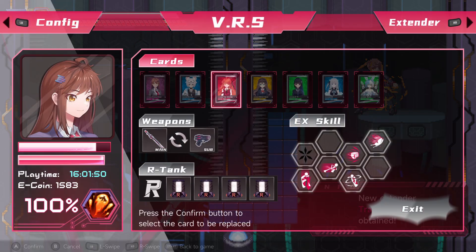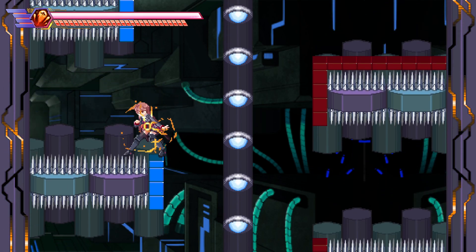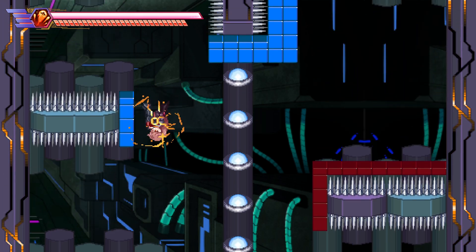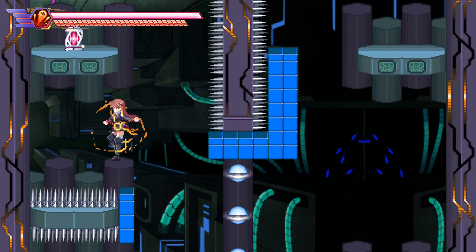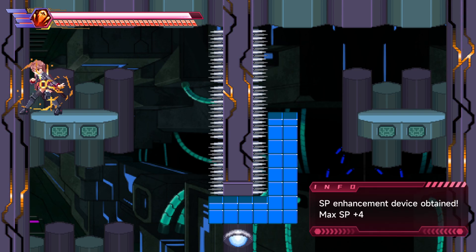We've got Trap Master, that's supposed to reduce spike damage. Sadly it costs four, that could be difficult to use. Got SP up.